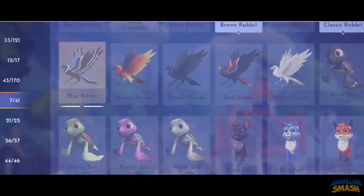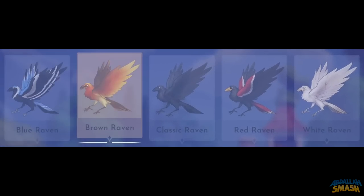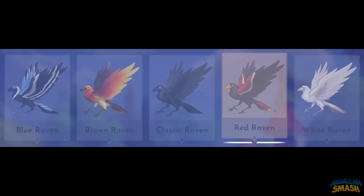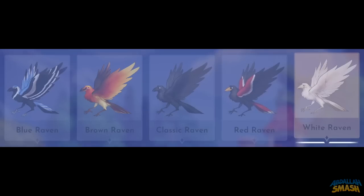Next up is the ravens. As you can see on the companion list, the ravens are available, but they have yet to be programmed in the game at this time of recording. Swing on back to this video a little bit later and we'll add a pinned comment that'll tell you exactly where to find everything about ravens.